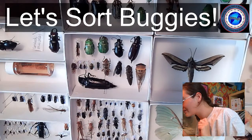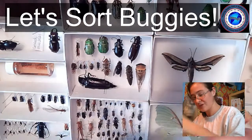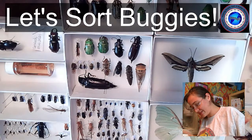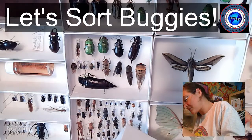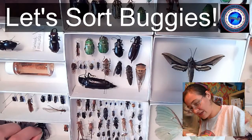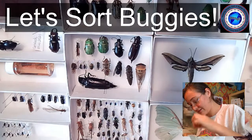Let's start with flies, because this is going to be a smaller unit tray. We might as well start with the little flies that tend to get in our way. I'm going to grab these two little guys that we spread their wings on, and then maybe here — I've got an idea — netwing beetles.